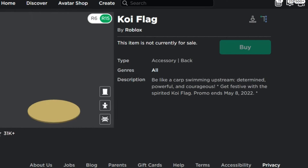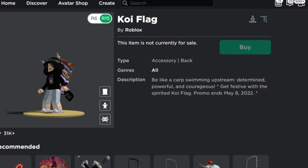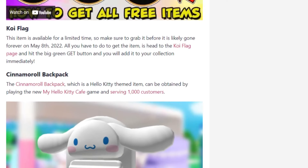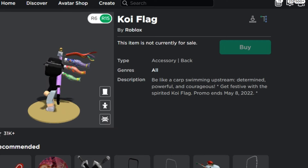The Koi Flag — I think you guys know this one. I think I've claimed it before. It was likely gone after May 8th, so for those who really like free items, I'm assuming you guys have already got this one since it was the first thing that popped up when I opened the avatar shop.